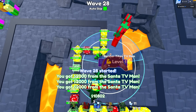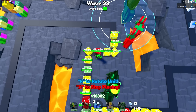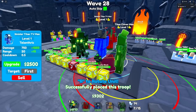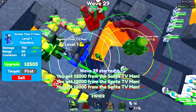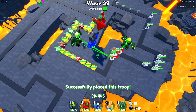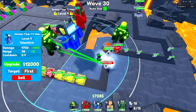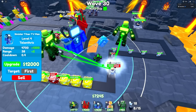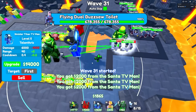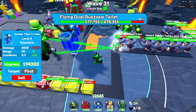Since I have that guy, I might as well also put a Sinister Titan TV Man. I think we can fit one around here — I'm going to put him down right here. We should be able to fit another Clover Man too. I'm going to put this Clover Man up here so he can place a lot of Lucky Blocks everywhere. Let's max out this Sinister Titan TV Man because he does splash damage and AoE damage. So he's pretty useful and does a pretty good amount of DPS. There's the 12k upgrade. Let's see how far the Dual Flying Buzzsaw Toilet can get — he has 600k health.